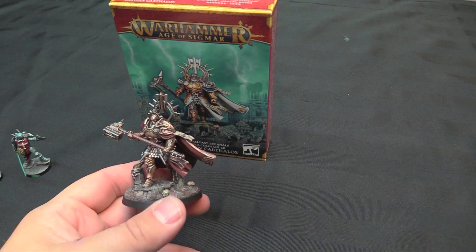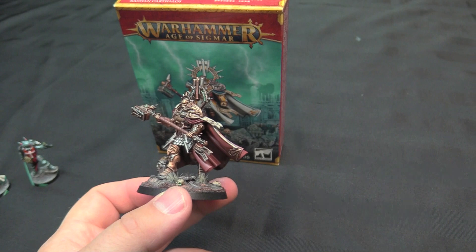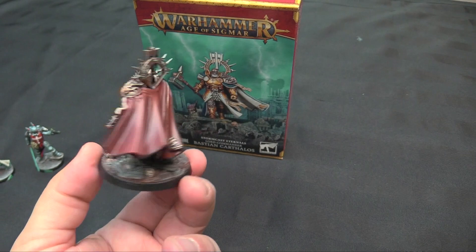I painted up Bastion Carthalos, the big Lord Commander of the Hammers of Sigmar, painted up in my Storm Host colors because I like my Stormcast to be a little more grim. The base coat is Balthazar Gold — the dark gold — dry brushed with Gryffin Gold. Then I base coated all the cloaks with Dumbo Brown and blended it up through Bugman's Glow using a flush tone to blend that red and keep that richness to it without it getting too crazy.